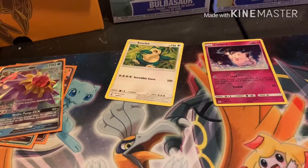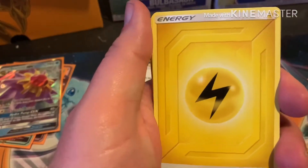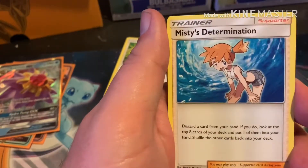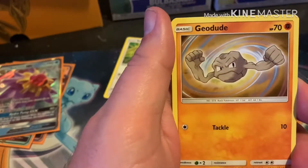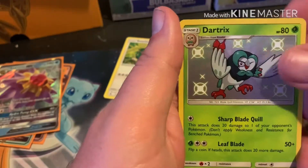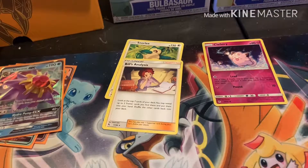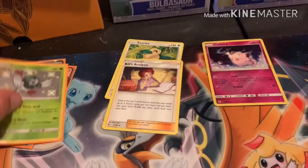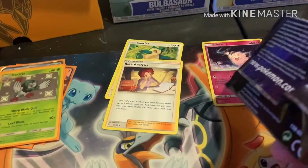If y'all are interested in seeing any of that, let me know — I'd be very interested in showing them. Sorry if y'all hear that — my dog's snoring. Out of this next pack we got Misty's Determination, Scyther, shiny Dartrix, and a Bill's Analysis. So we pulled two shinies so far — that's good. This would be our fourth pack in, so it wasn't too bad.